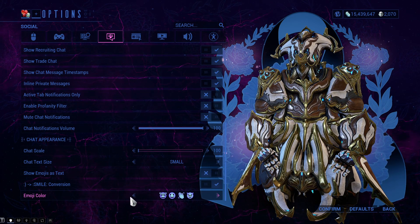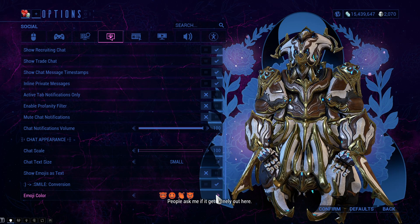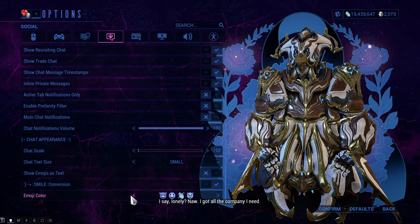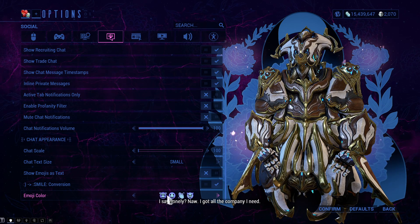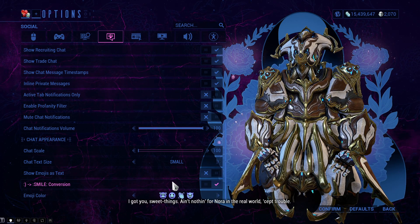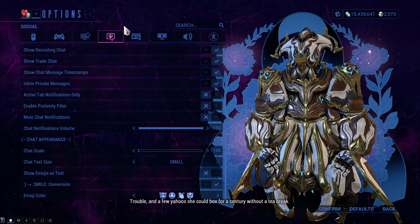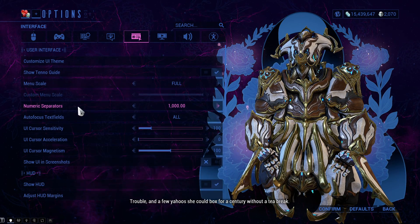A little bit of customization: you can always change the color of your emoticons. To the best of my knowledge, this is client-side only, but it's pretty cool. I keep this on so it converts my symbols into actual cute little chat interface icons.